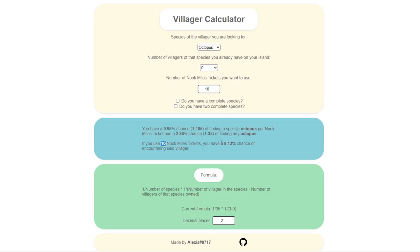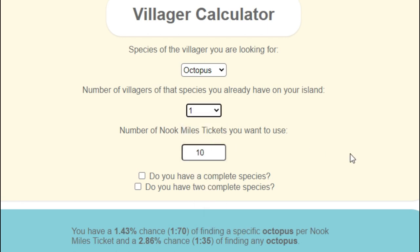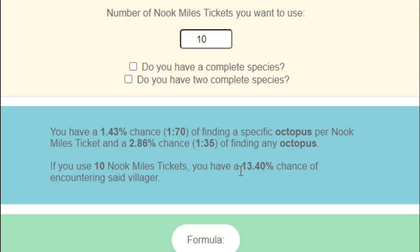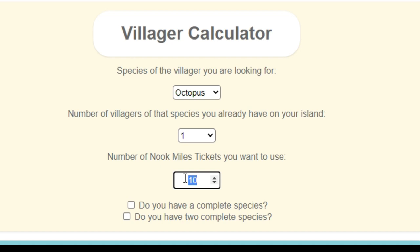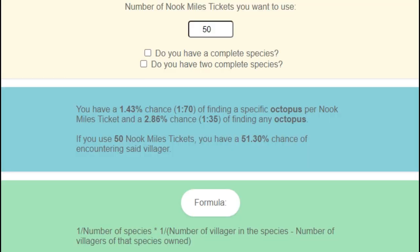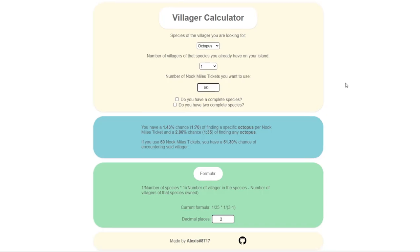That's a pretty good chance, honestly. If you bump this up and say that you had one other octopus villager already on your island, your chances jump up well above 10%. Now, if you were actually considering hunting for Marina and you had a good amount of Nook Mile tickets to use — say 50 Nook Mile tickets — then you have a 50% chance of encountering Marina on a mystery island tour. I think that's a pretty good chance.